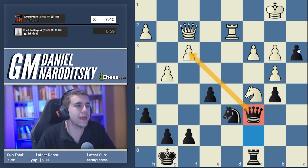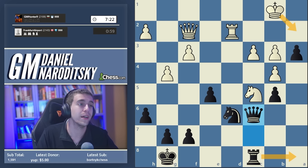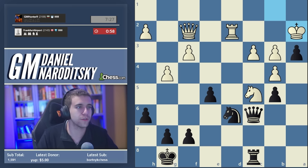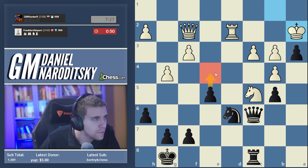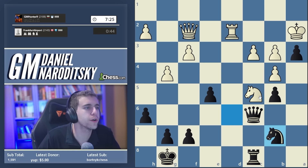Our pawn on a3 is a big asset because if White takes it with the king, the a-file opens up giving us potential for cool tactics. I'm most worried about king a2 - that's a very professional move. E4 comes to mind trying to create some counterplay. Knight b7 doesn't look half bad - let's go knight b7 and try to exchange White's strongest piece.